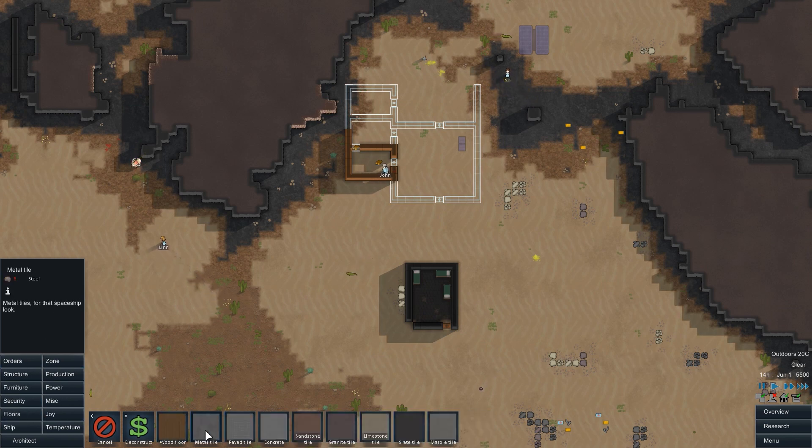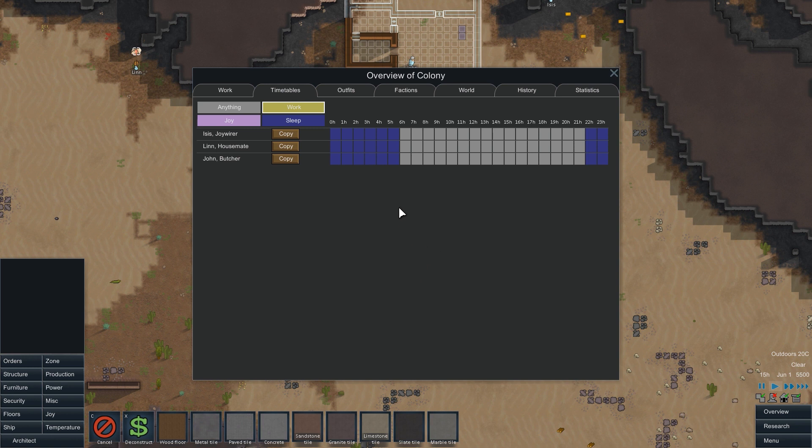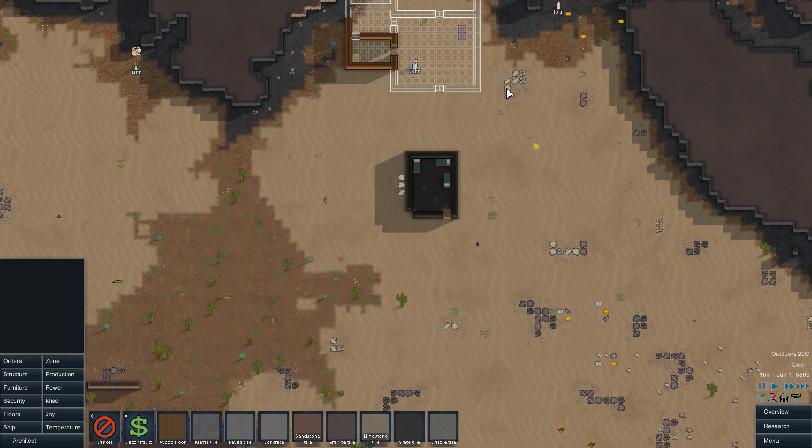They'll also put in some floors. Let's get a look at the overview and talk about the timetables. Right now it's set for 'anything' and sleep — and 'joy' is the new thing. Timetables is a huge feature of the new update. You can actually set people's work schedules, so it's becoming a little closer to something like Prison Architect where you can have timetables for what everybody does on a given day. Let's go with people working eight hours a day, eight hours of sleep, then 'anything' in the middle for lunch, and joy after lunch. So they have a couple hours to do what they want, then back to work for the evening. Once you get a lot of people, you can have split shifts — night guard duty and that kind of thing.